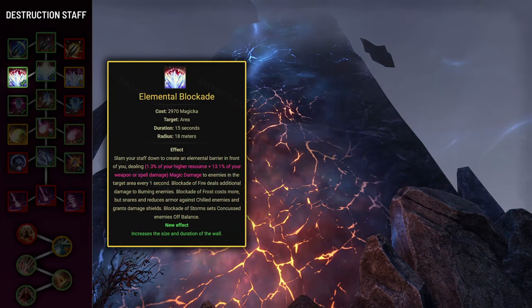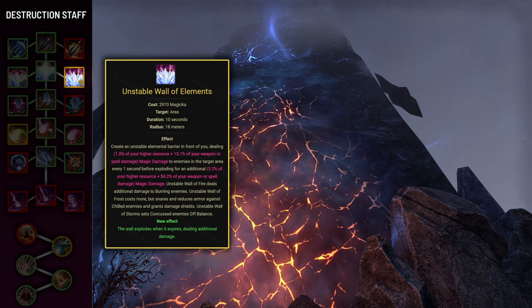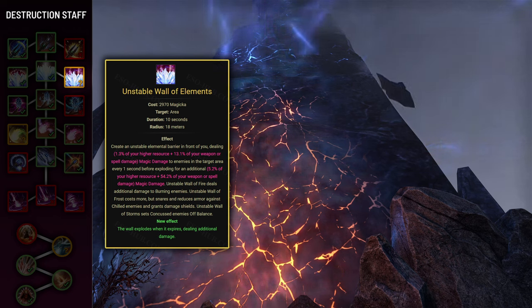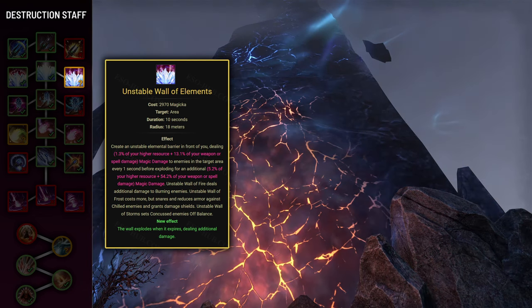The majority of the time you'll want to use the Elemental Blockade morph, which increases the size of the AoE and increases its duration from 10 to 15 seconds. But the other morph, Unstable Wall of Elements, also has some uses — it provides the damage shield when it expires, so you can spam it to constantly apply a decent damage shield against projectiles to your teammates.